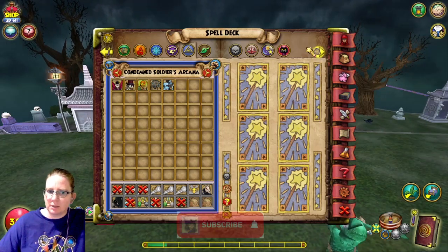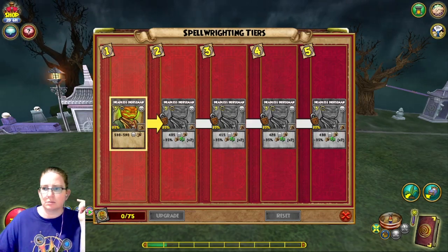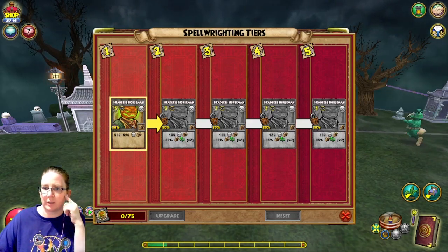Let's upgrade some death spells with Spellments. They just changed the look of it. It's still two 35% weaknesses.